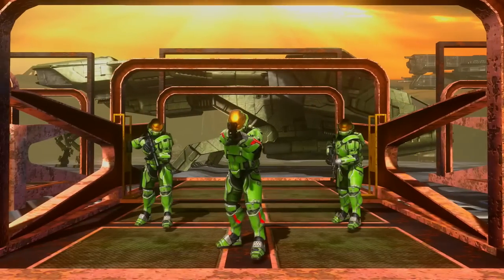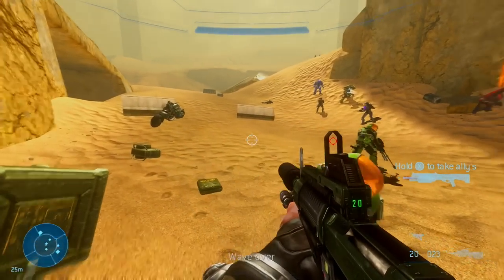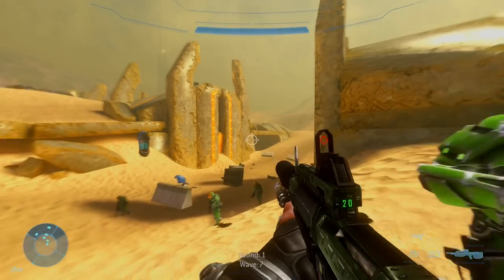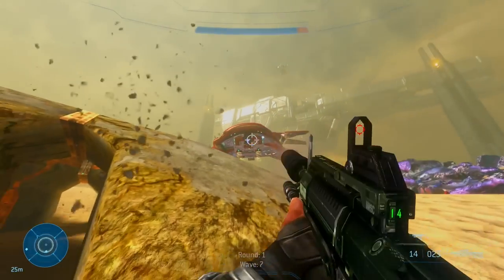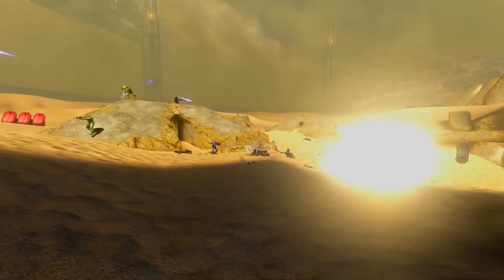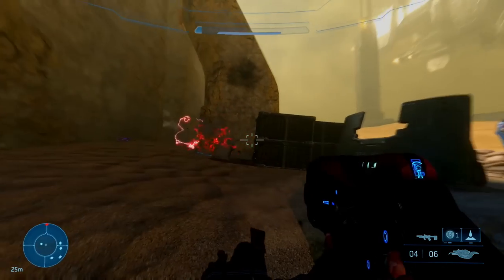Now I get to choose from some Spartans — I'm going to go with the Spartan 3s. Unlike the Marines, you can give an energy sword to the Spartans. This whole map is like a playground, and I like how there's a direction to the battle. It's not a bunch of AI just scrambled about in a map; it feels like there's a flow, and it helps that the AI tags along with you wherever you go. Sometimes they do go rogue, but not often.